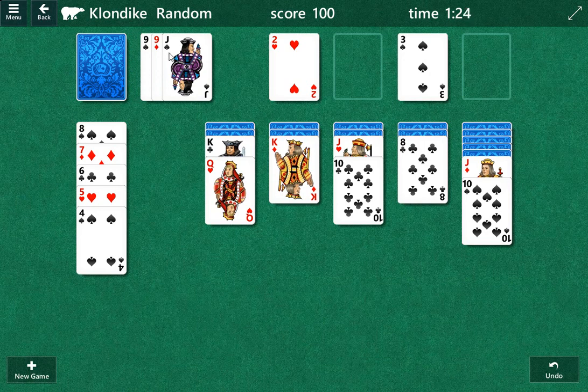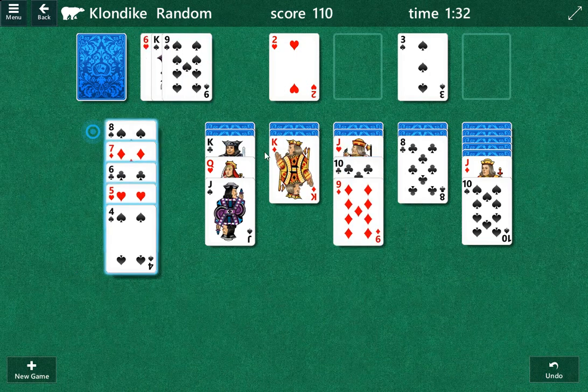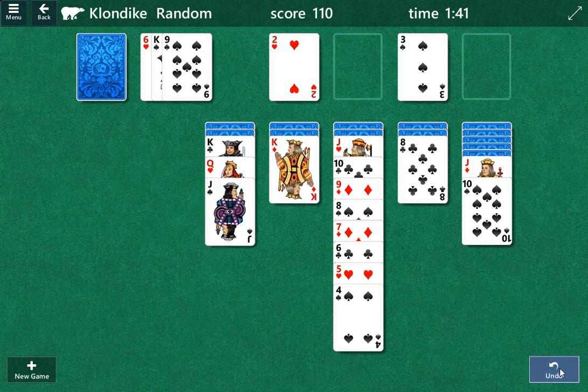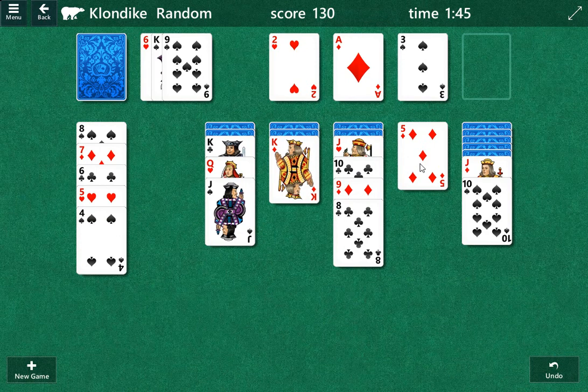We don't want to touch the King. We want to play this Jack here. Probably should be playing the 9. There are two options here: one option is we play this, which is kind of a dead end but not totally. The other option is we play this one, which could lead us somewhere as well. I probably should hold off on that, but I'm going to play in that spot.